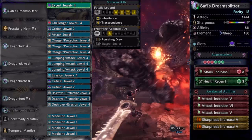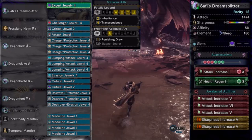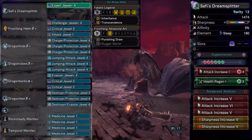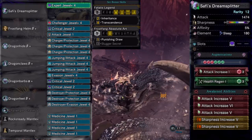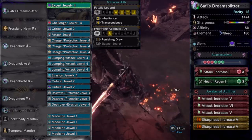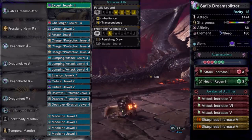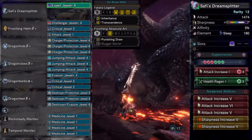All of this equipment is fitted with the following decorations. On the greatsword: Expert Plus. On the helmet: Challenger Plus, Critical Jewel, and Attack Jewel. On the chest: three Charger Protection. On the gloves: three Jumping Attacks. On the waist: Evasion Plus and two Critical Jewels. On the legs: three Destroyer Protection. Taking into consideration the sheer amount of skills this set gives us, it is not very decoration intensive. The rarest jewels we use are one Expert Plus, one Challenger Plus, and one Evasion Plus. I believe most will be able to create this set in its entirety for a fully efficient build to face such powerful foes.